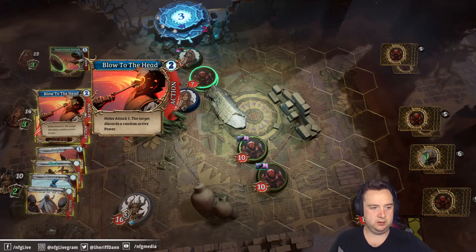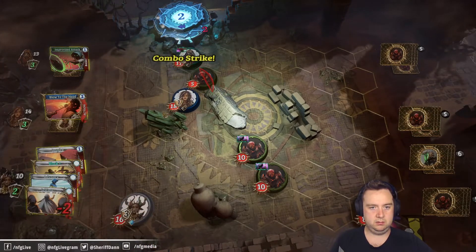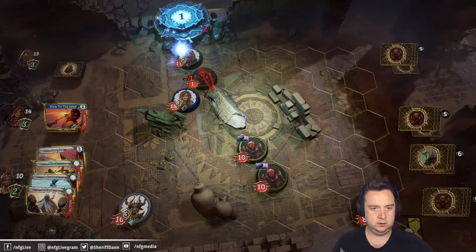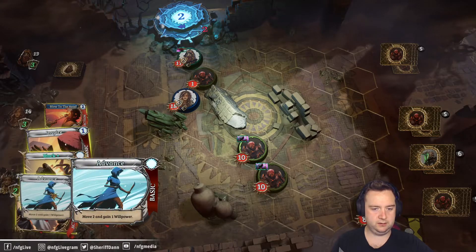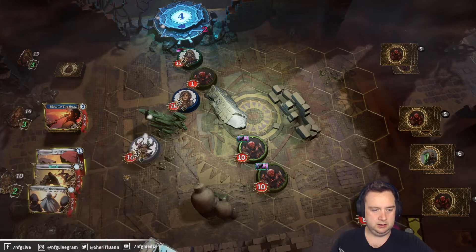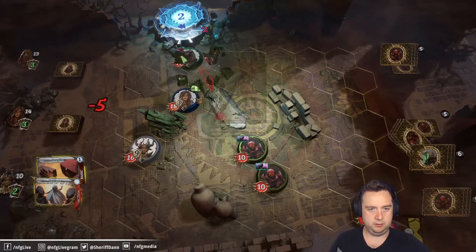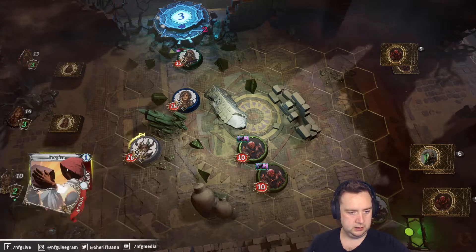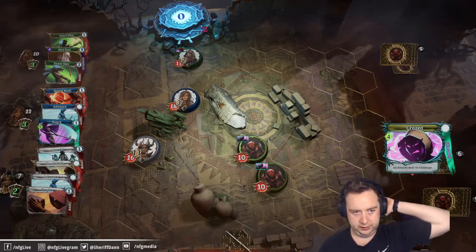The melee attacks are going to be more valuable here on this Chard. We can do a bit of the old one-two combo. Probably should have cast Inspired on ourselves honestly, but that's fine — you can defend up. Just get killed with a blow to the head. Yeah, you can armor up as well — we'll save our inspiration for next turn.